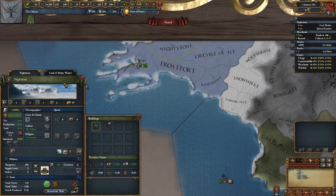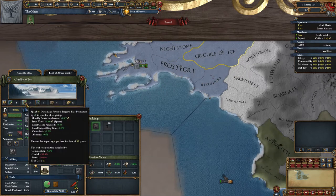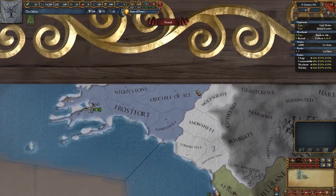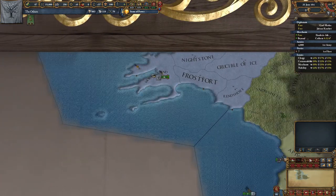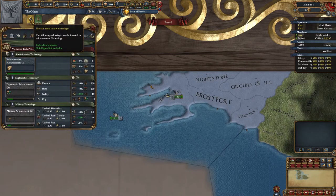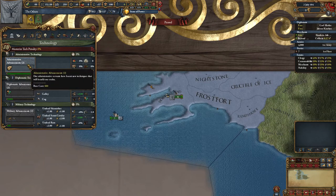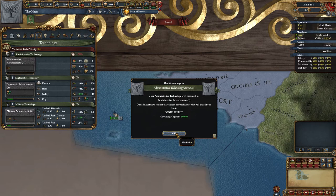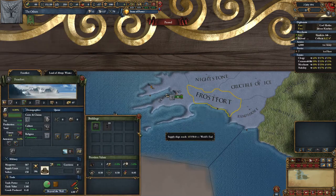We have plenty of Diplo points to spend, so we'll upgrade the base production in Crucible of Ice, Rendshaw, and Nightstone, and also improve the base manpower in the same provinces. The upgrade to admin tech is still 6 months away so we'll move forward to that point. We can now afford to upgrade the admin tech, which gives us an improvement in governing capacity. It's not really an issue at this point because we don't plan to take on any more provinces, but it will become more important as we go through the game. We have spare Diplo power again, so we'll invest into the development of Frostfort.